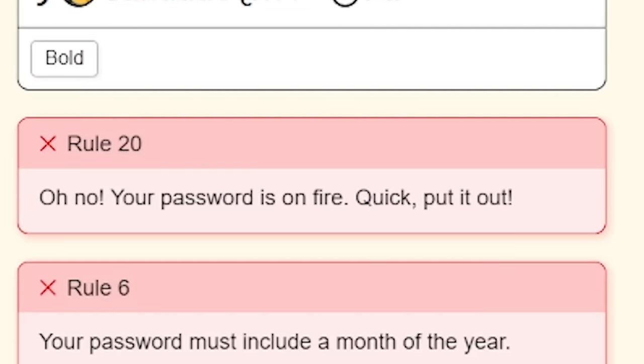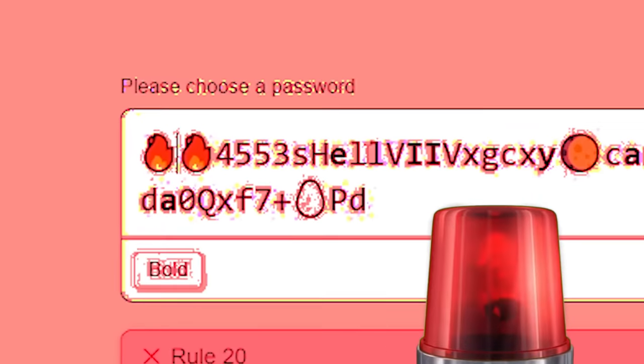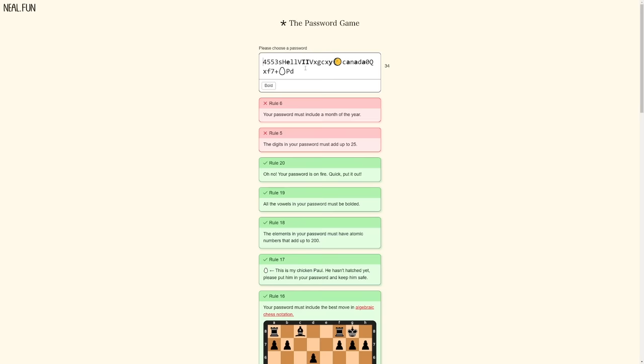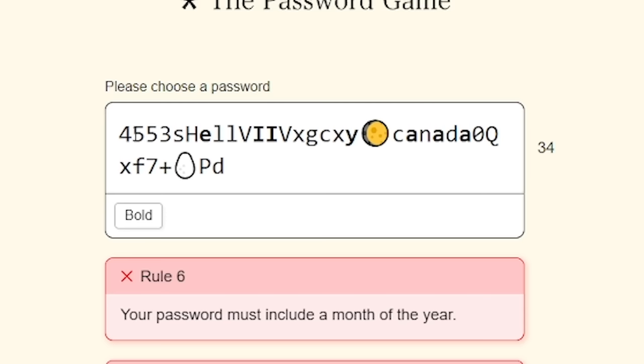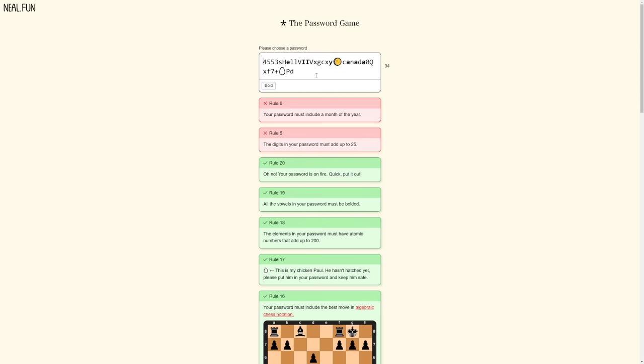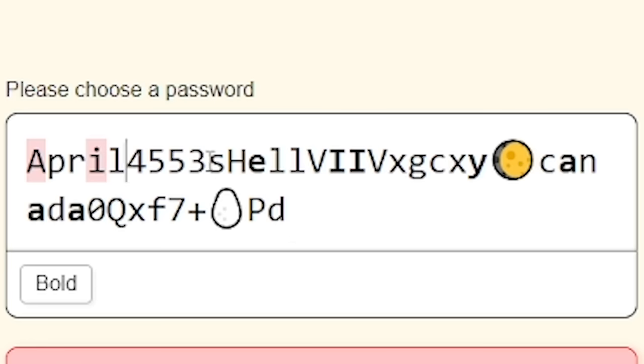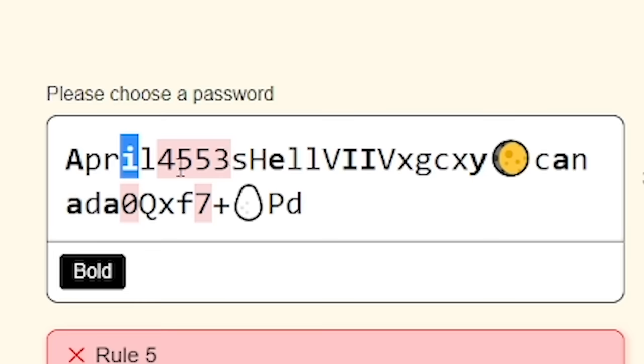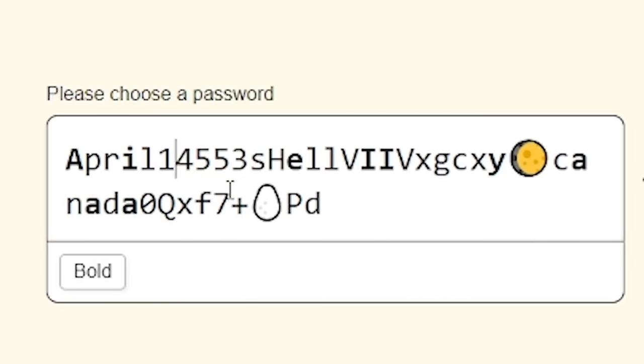Oh no, your password is on fire! Quick, put it out! No no no no! Delete, delete, delete, delete! Oh! That was ripping through my password! It's set on fire! Oh no, it's deleted some of it as well. What month did we have? I changed it to April. I've got to bold the A and the I. All the digits must add up to 25 - what do they add up to now? I'm just missing a 1. Oh, we did it!